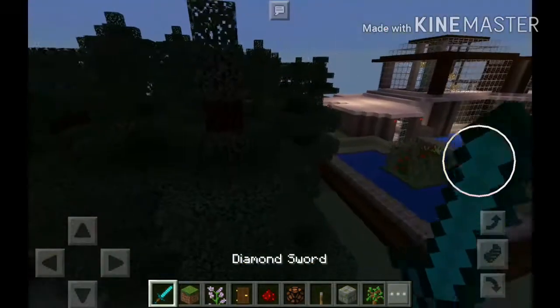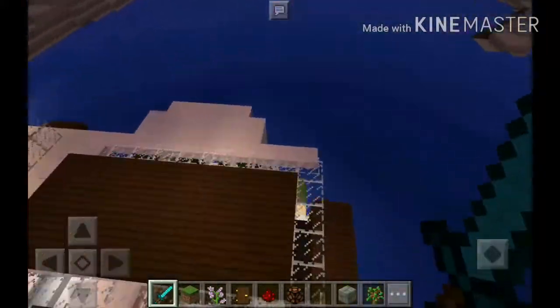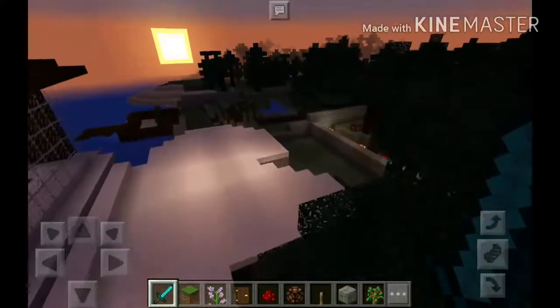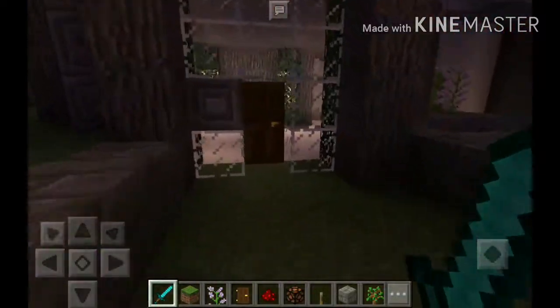I'm going to hold a sword so I don't break anything. That is so cool. How do you get in? Where's the front door? I'm high up in the air. Where's the entrance? Is this the entrance, or is this the backyard? This is the backyard. Where do you get in? That's a bedroom.